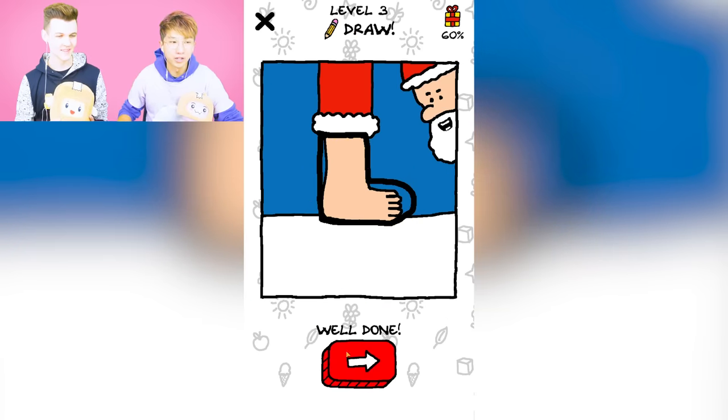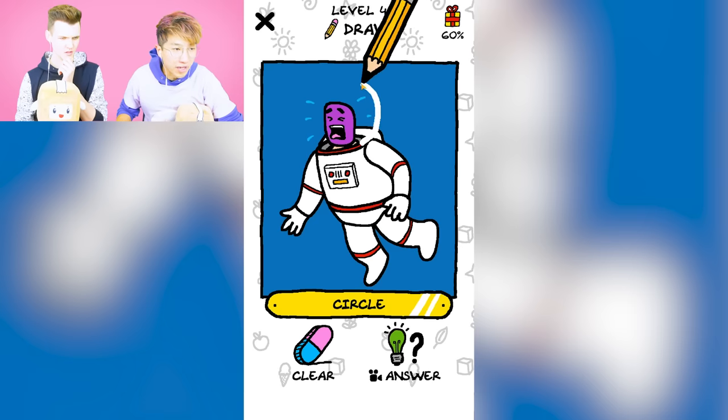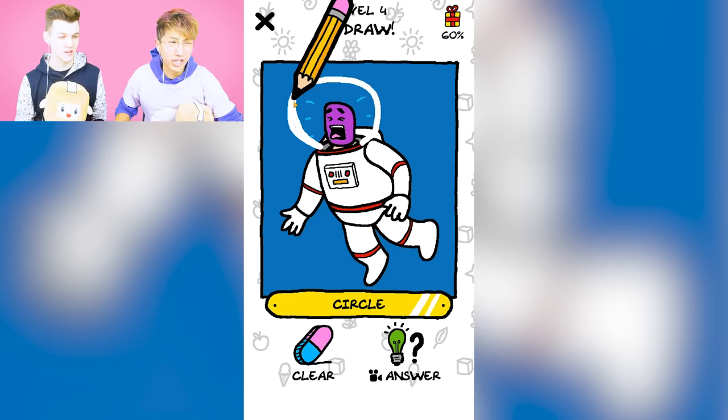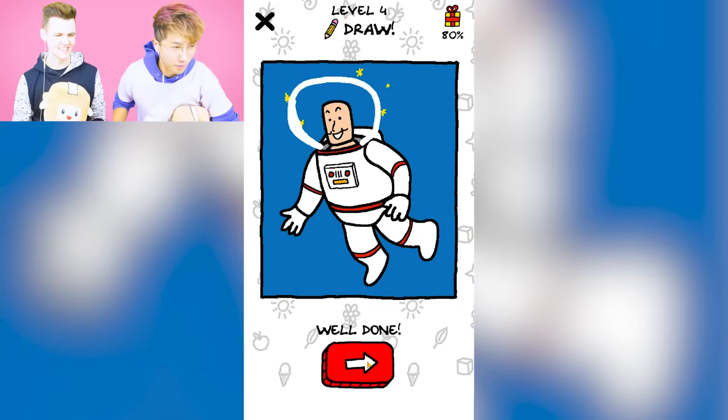This is an astronaut in space — he needs a space helmet. He can't breathe! Dude, he kind of looks like Grimace. Oh yeah, you're right! Nice, we saved him. He turned back from Grimace.